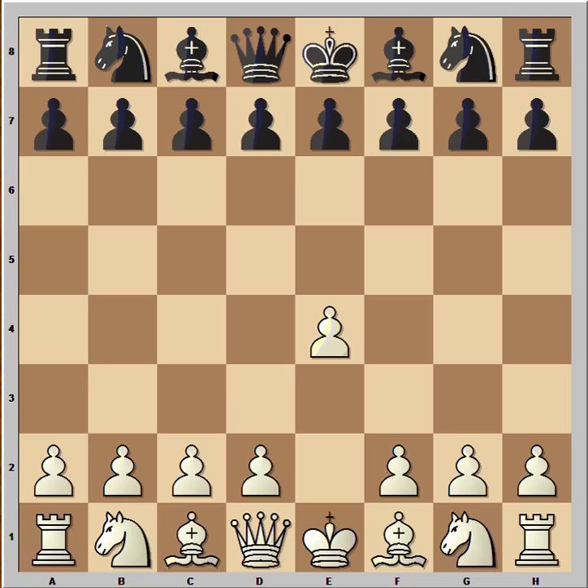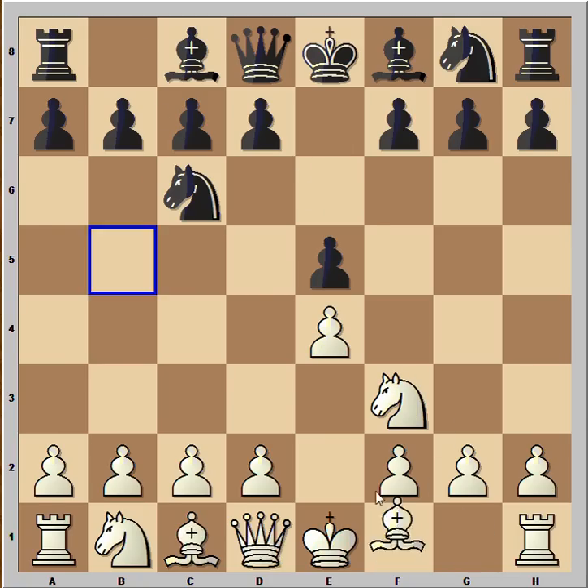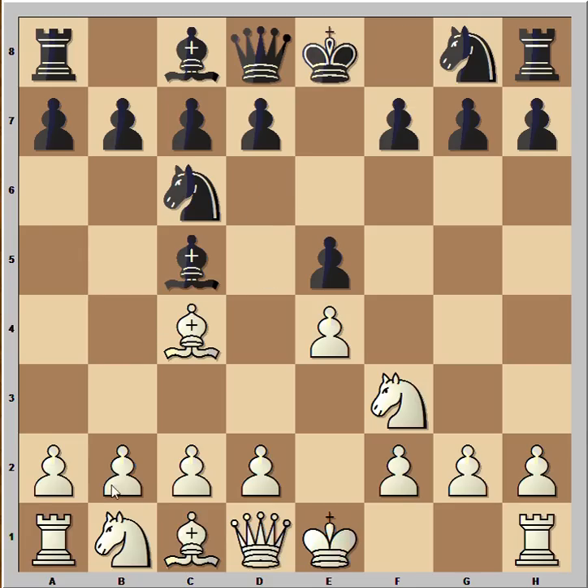Helms started with e4, e5, knight to f3, knight to c6, bishop to c4, and b4 — copying the b4 push — and we have the Evans Gambit. Black did not take; he played bishop to b6, so this is the Evans Gambit Declined.